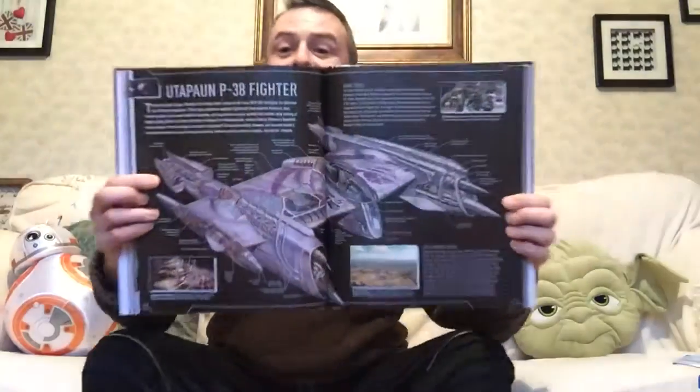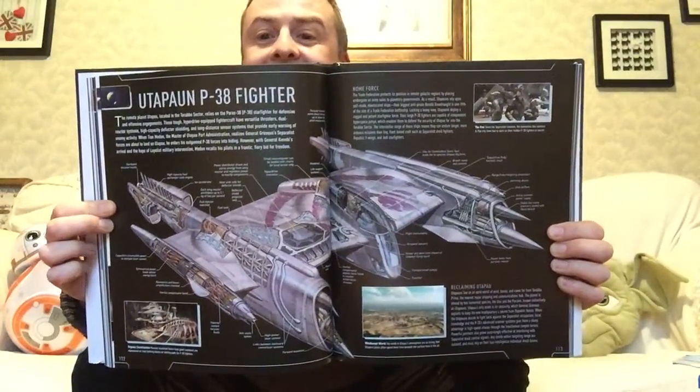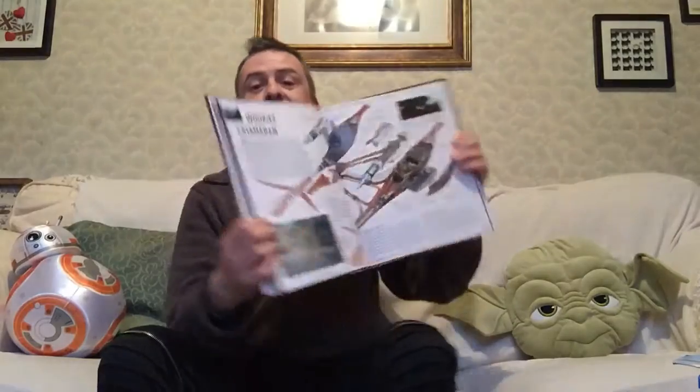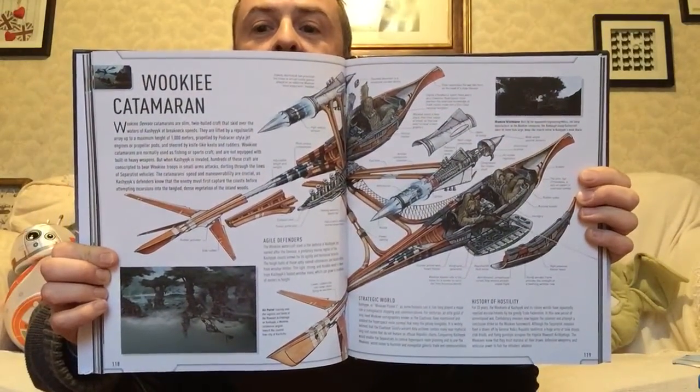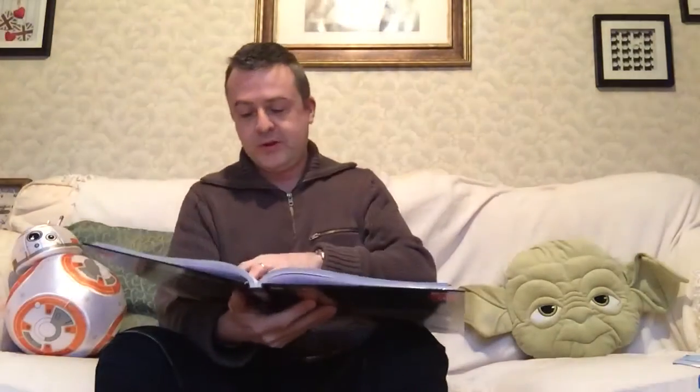An Utapauan fighter — I don't remember seeing that at all, but I'm sure it was in there somewhere. Well, they wouldn't have had it in if it wasn't. Even if it was the Constable Zubio of ships. Here's the Wookiee catamaran that we saw some concept art for — that's fantastic. Those Wookiees are just amazing.